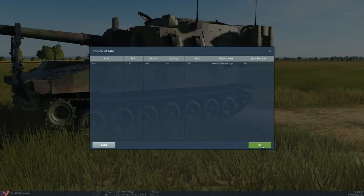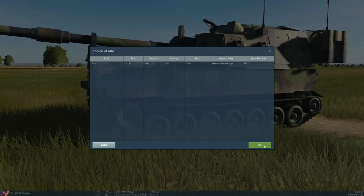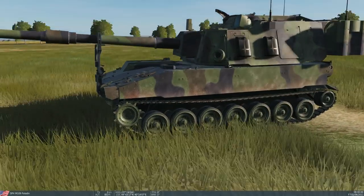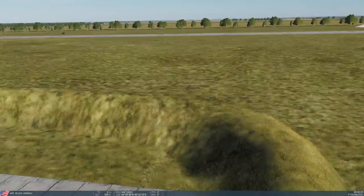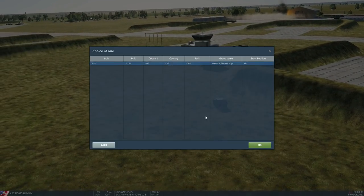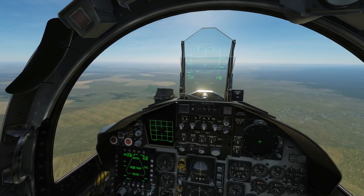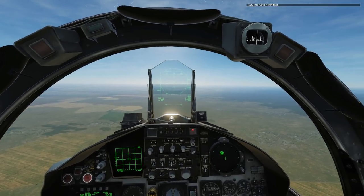Let's run it. First I'll watch as a spectator — and there it is, the explosion goes off at mission start. Step one done. Now switching to my aircraft, flying toward the bad guys trigger zone. There — the message comes up in the top right: 'bad guys northeast.' The spawn trigger worked. Let's go find them and shoot them down.